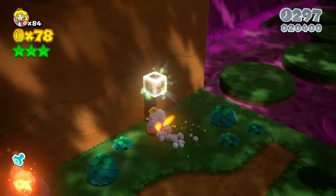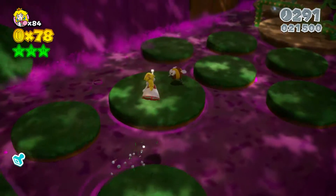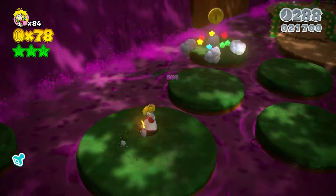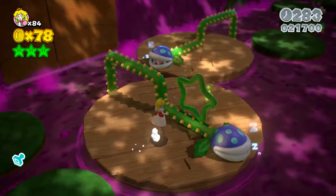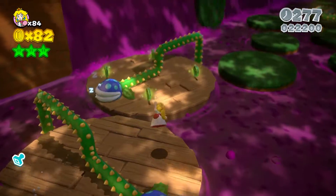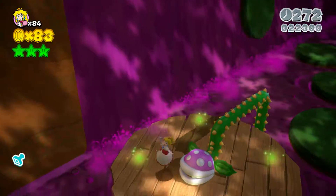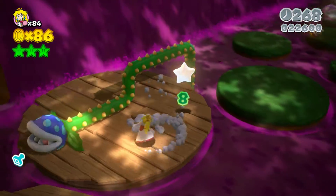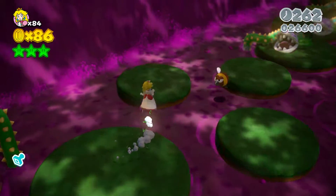We get a little gift right here — let's try to get a perfect run since we have Peach. It might be a little easier because we can float around. Let's knock off eight of these green coins. As you know, every time we see green coins, that means there's a star about to come — and we got it! So there's that star. We got all three stars plus the stamp.